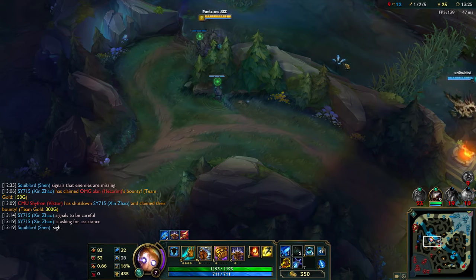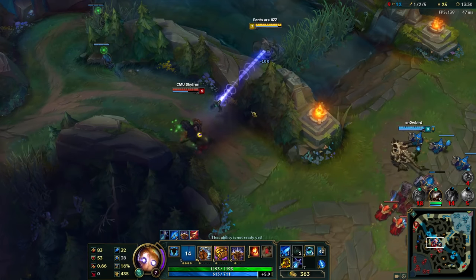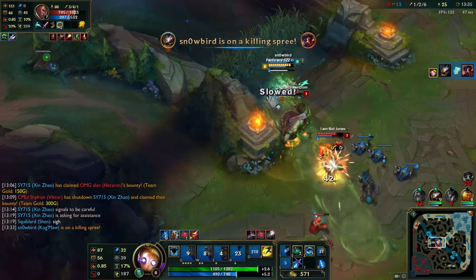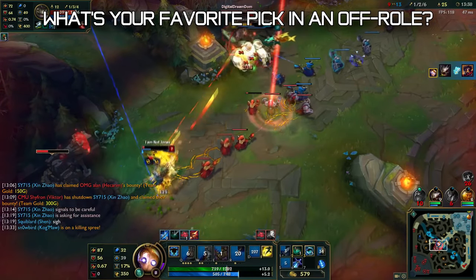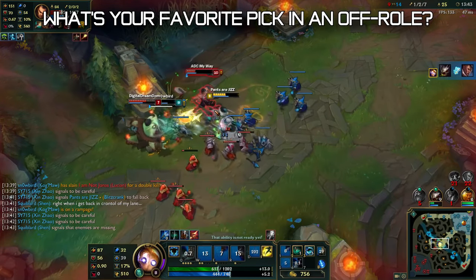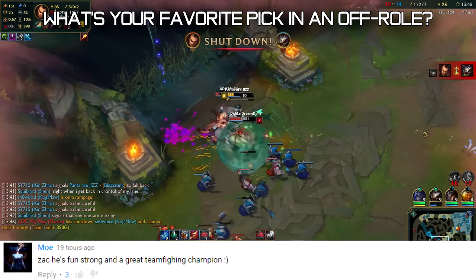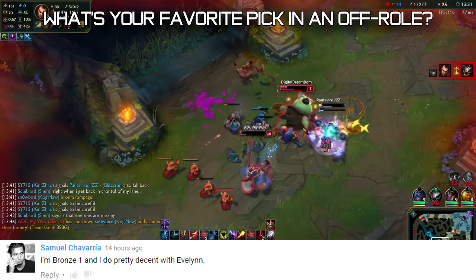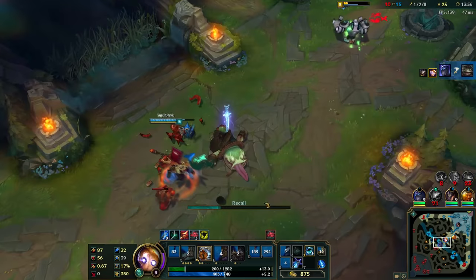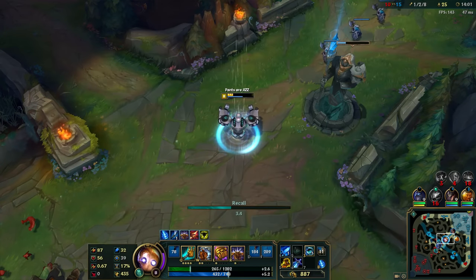That is it for this video. I hope you guys enjoyed it — Blitzcrank is one of my favorite champions to play in the support role because he's just so fun, and he's really good too. That leads to a question: what is your favorite pick in an off-role? Mine would definitely be Blitzcrank. Make sure to comment below — you might get featured in another video. If you liked this video, leave a like, and if you want to see more videos like this, make sure to subscribe. I'm PantsRDragon, and I'll see you guys next time.